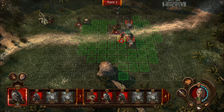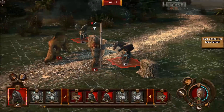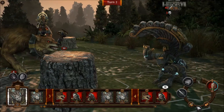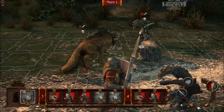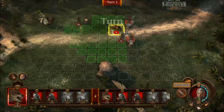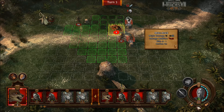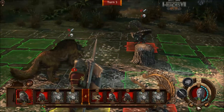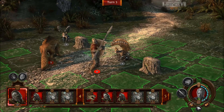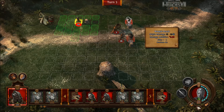Currently these are the four factions: the Academy, the Dungeon, Sylvan, and the Haven. I have not been able to look at what some of their other planned ones are, but I'm going to go ahead and guess they're the ones from the other games — the Inferno, the Necropolis, possibly a Dwarven faction, which could be cool again. The Heroes 5 Dwarf Clan — the Hammers of Fate — was one of my favorite expansions.